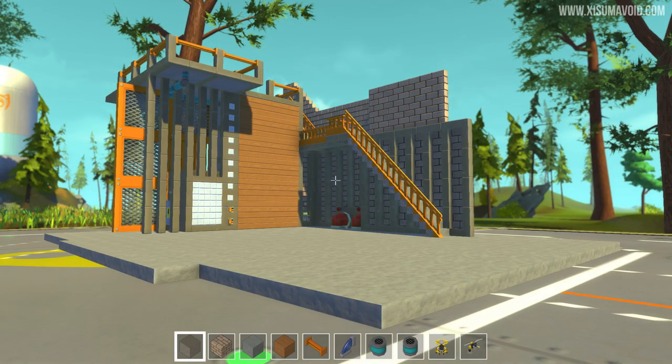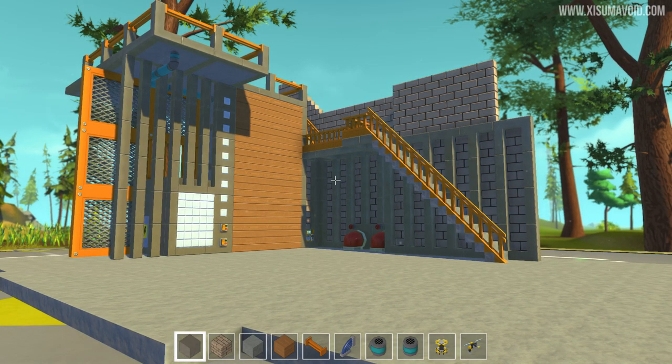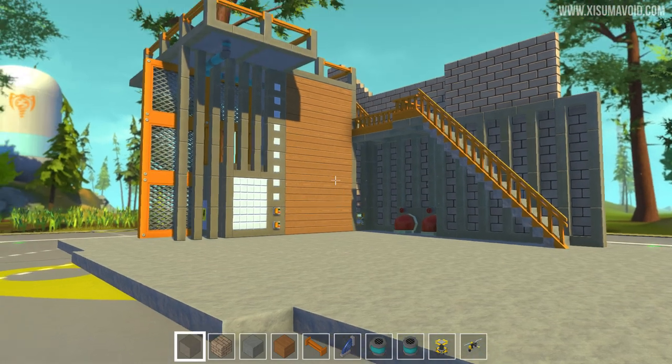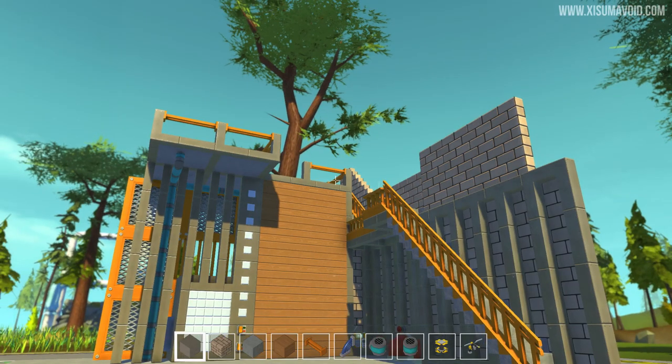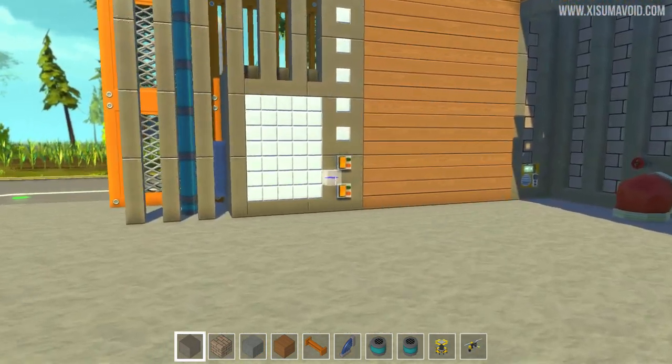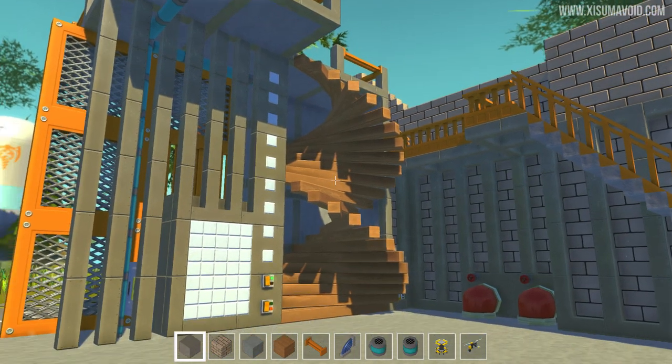So in future videos, as we do more contraptions, we'll be expanding on this build and tying those things into it. We have the bottom floor down here and the top floor up there, and there's a little staircase that goes off to the side to get there. But if you feel like taking the fancy way up, you just hit this switch over here and out of the wall pops a spiral staircase.